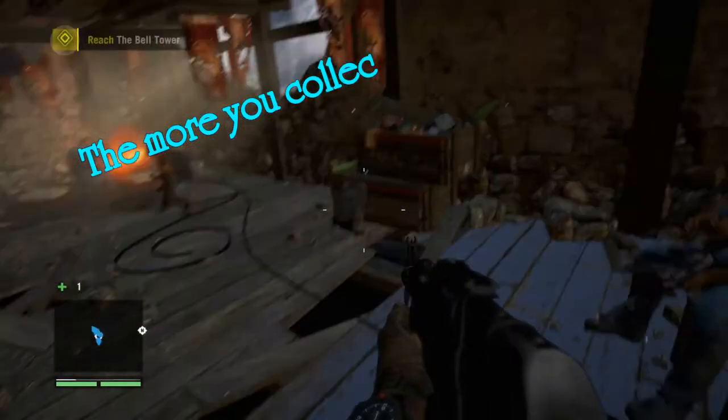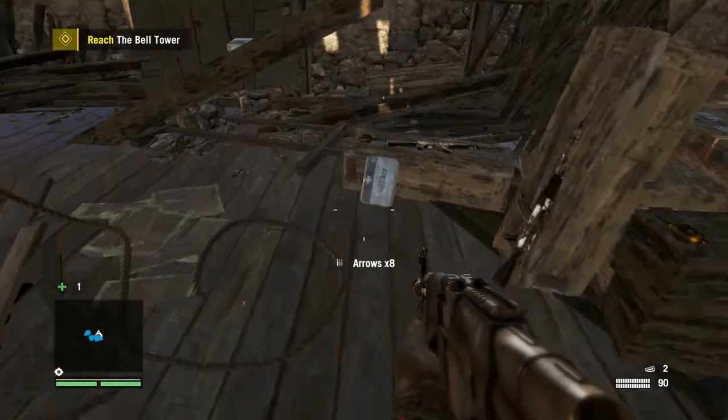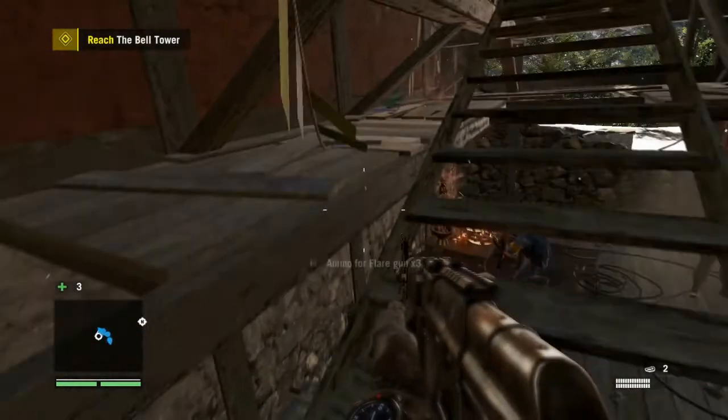Immediately on entering the tower, go get all the ammo you can from the ammo container, and then grab the white health syringes. The white bags are health syringes.